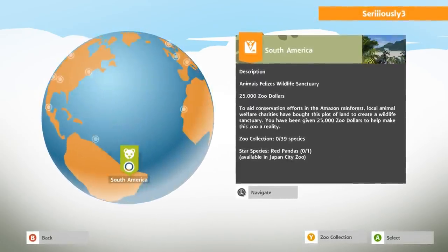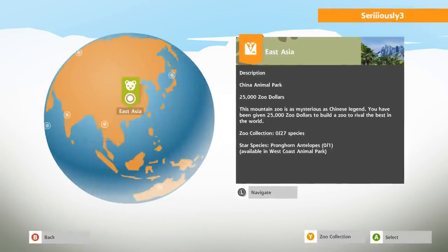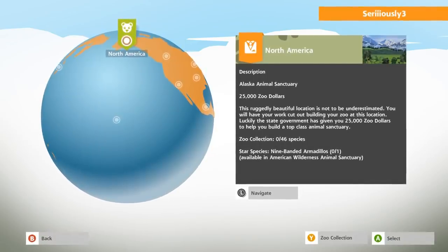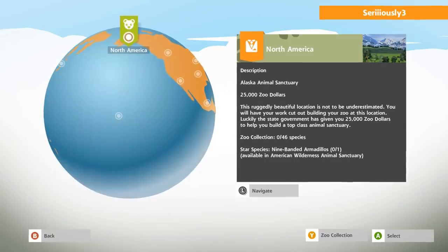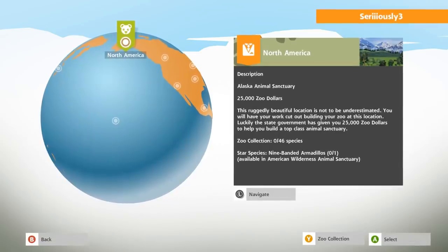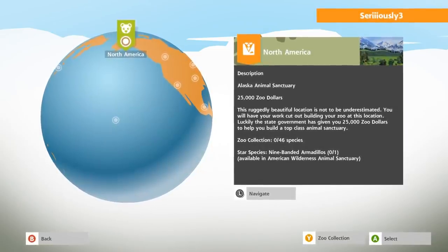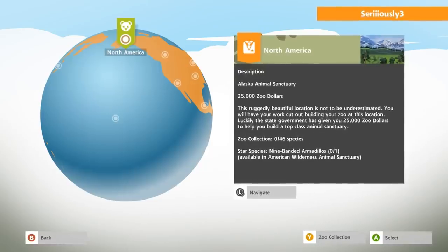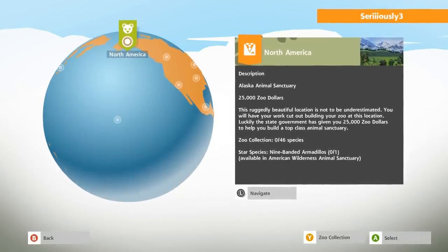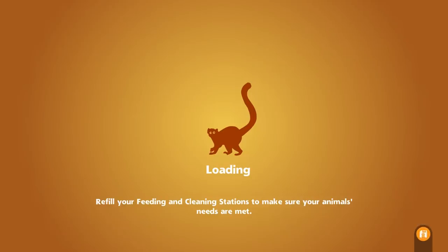I kind of wanted to make an alpine zoo - a snowy zoo. The nine-banded armadillo is the star species in Alaska, which is kind of adorable. This would be our Alaskan Animal Sanctuary, which I think would be appropriate for the month of winter. This ruggedly beautiful location is not to be underestimated - you'll have your work cut out. Luckily, the state government has given you $25,000 zoo dollars to help build a top-class animal sanctuary. Let's do this!